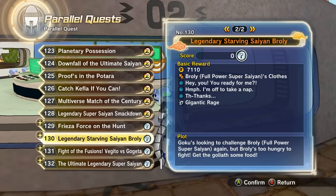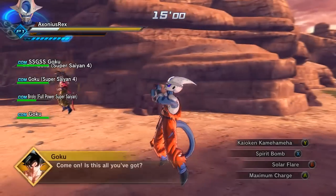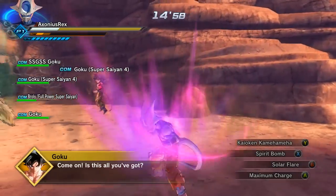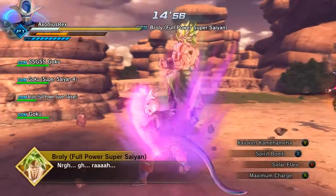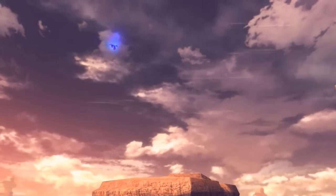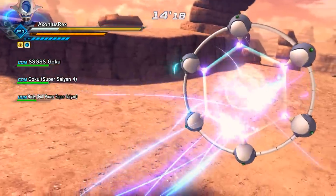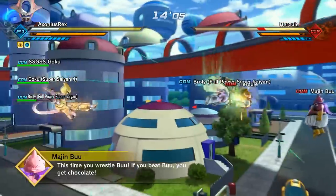Next we're gonna go into Parallel Quest 130, Legendary Starving Saiyan Broly. This mission starts off with Goku having a conversation with Broly saying, 'You're not as good as you used to be — what's going on?' Turns out Broly's hungry. You've gotta go find Broly some food so he can fight Goku at full strength. You've gotta feed Broly. This is the mission.